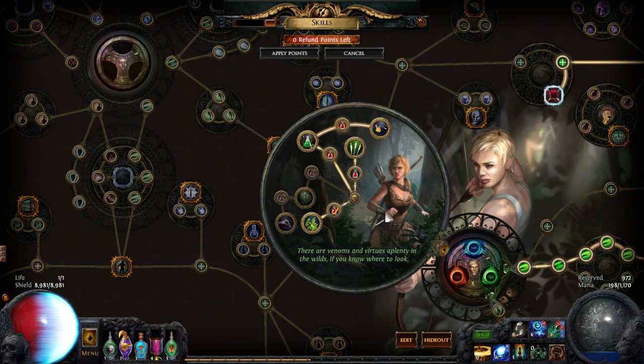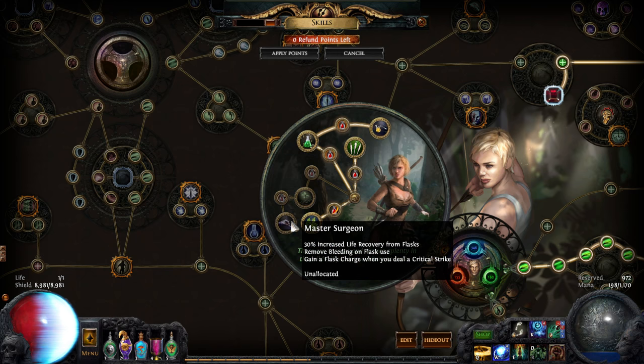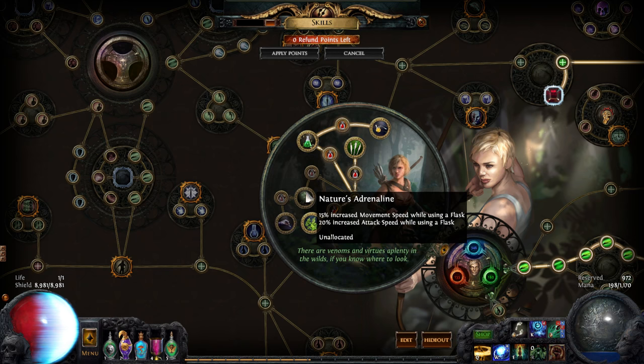Before this league started I thought I was being a special snowflake making a non-standard character. Because usually when you play Pathfinder, the meta was to get the Master Surgeon node - gain a flask charge when you deal a critical strike. It used to be like 20%. But now I've realized nobody does that anymore, because it's been nerfed severely as of this patch. This node's like a piece of shit now.